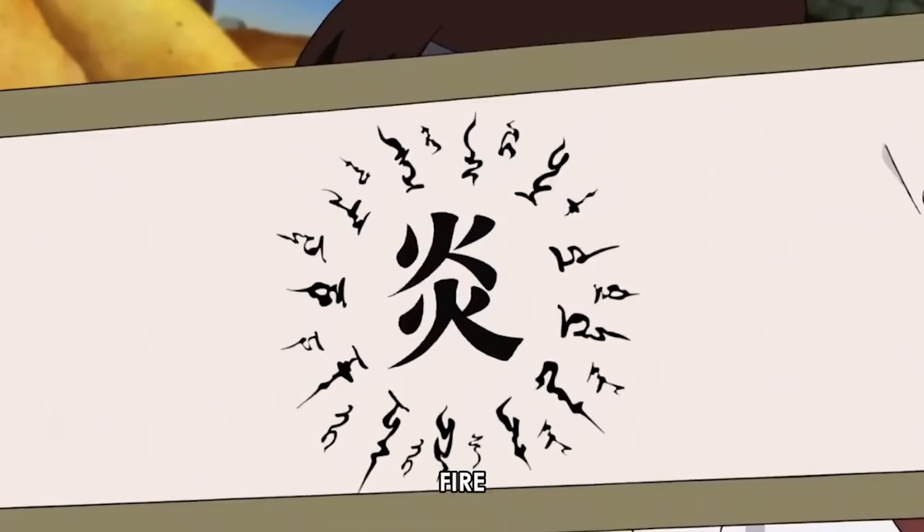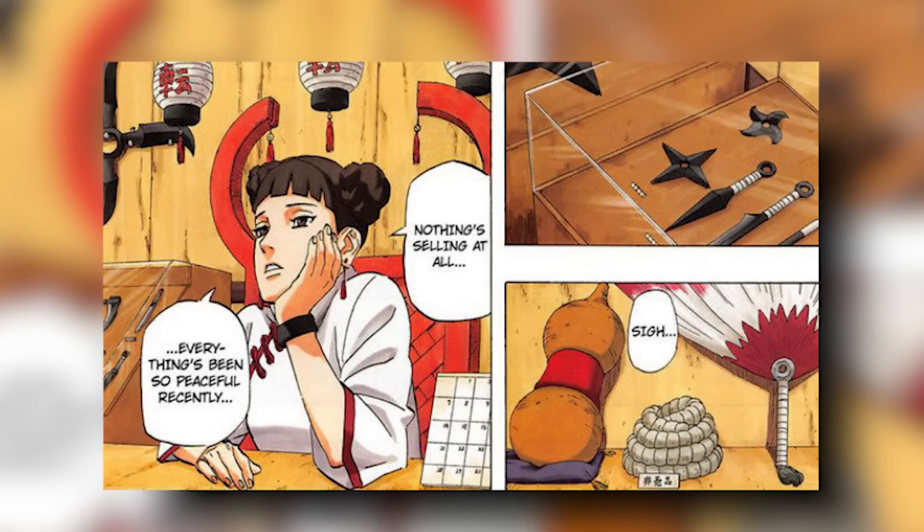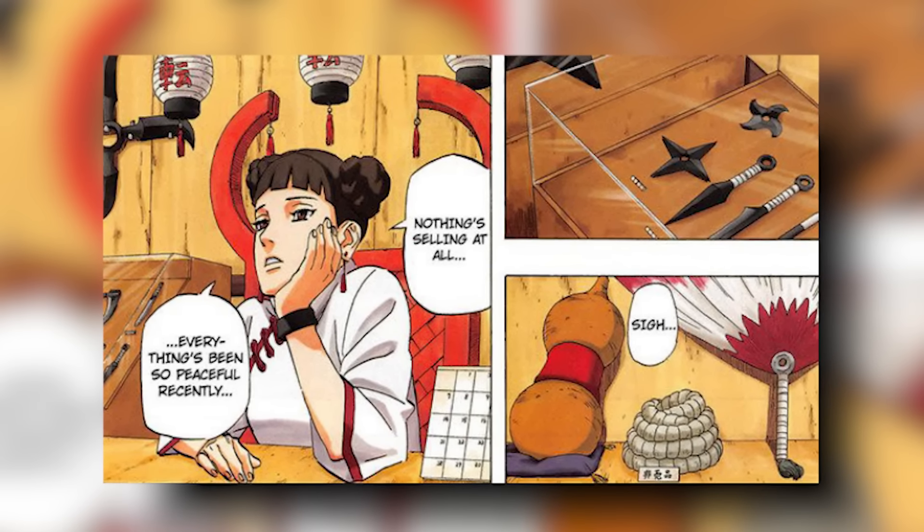This doesn't mean there weren't avenues to strength for Tenten. Her strength was derived from how many weapons she was able to unseal and throw. For the majority of Naruto, her value is tied directly to how many weapons she can summon and how accurately she can throw them. However, to anybody with even a small amount of wind release, this is nothing. So what if instead of trying to unseal weapons faster, Tenten shifted her focus elsewhere?